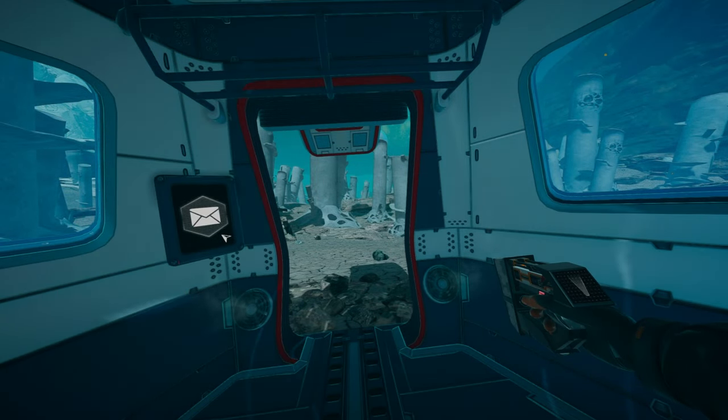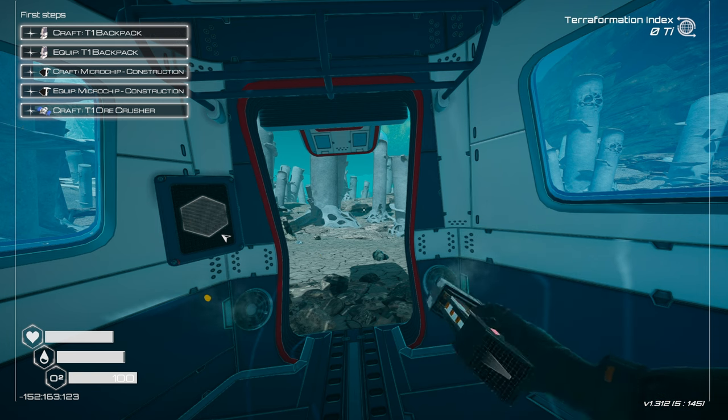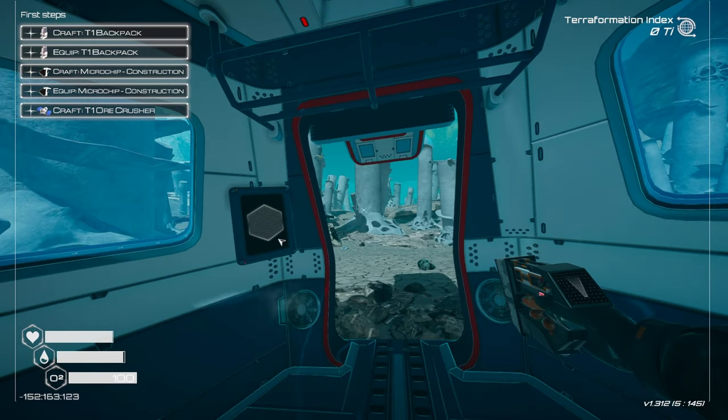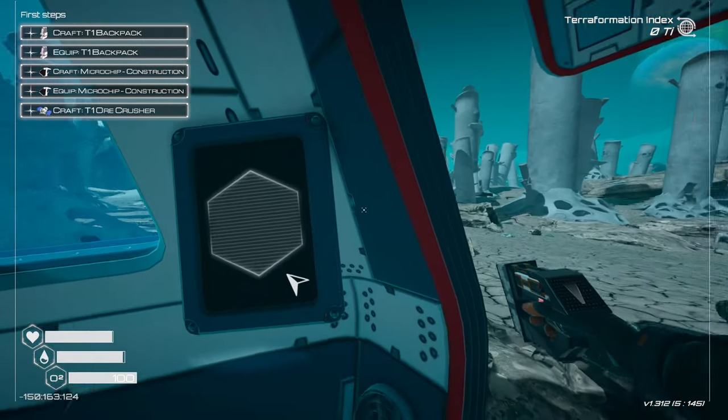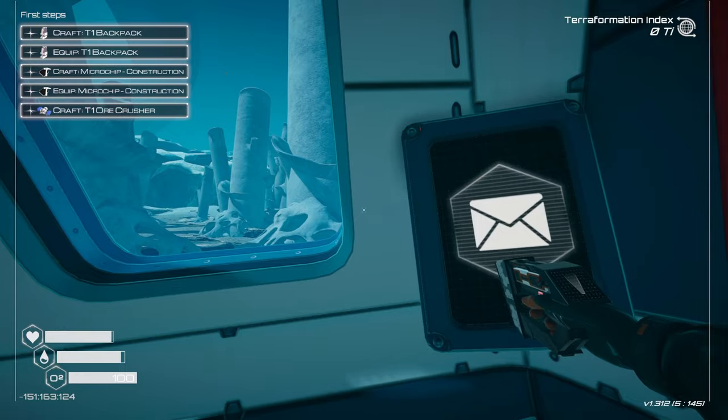Love the short intro. Long story short: in Planet Crafter, if you haven't seen my previous playthrough, you can check it on my channel — links in the description and top right corner. You are a convict supposed to be terraforming the planet. Your mission is to advance terraforming — generate O2, heat, and pressure. First reach 175 KTi and create a blue atmosphere for Sentinel Corp.